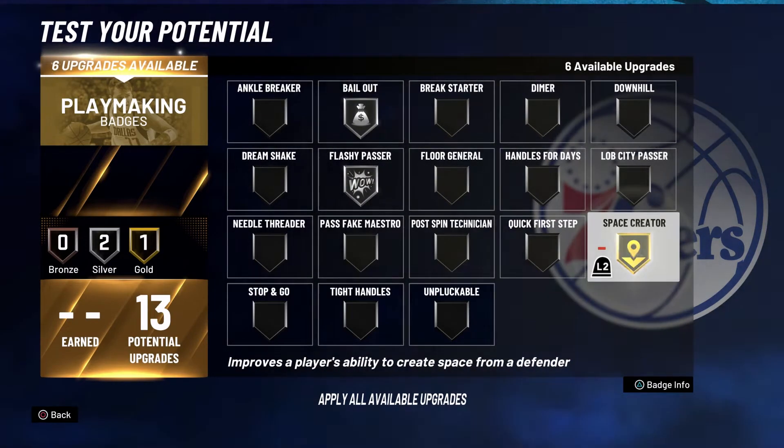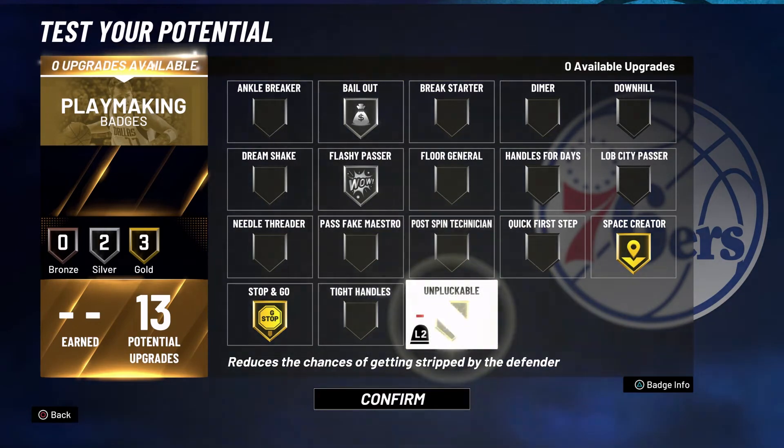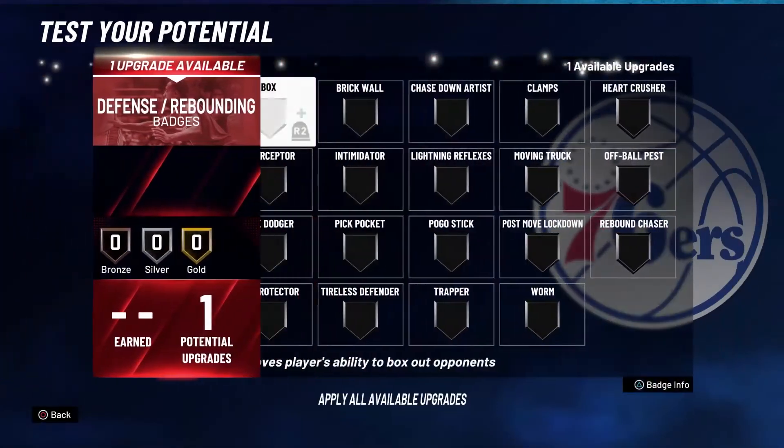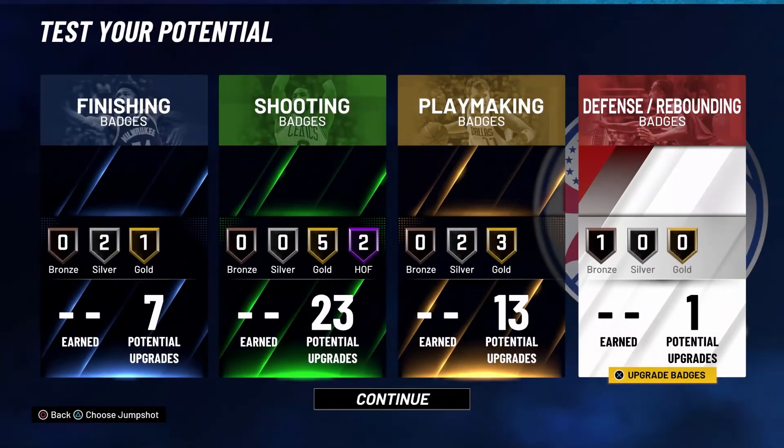For your playmaking badges, put bailout on silver, flashy passer on silver, space creator on gold, stop and go on gold, and unpluckable on gold. Lastly, for that one defense and rebounding badge, put it on pick dodger.